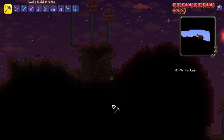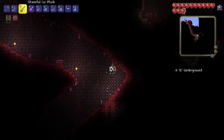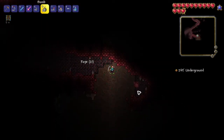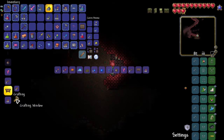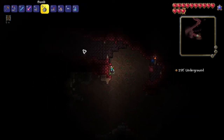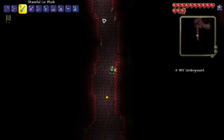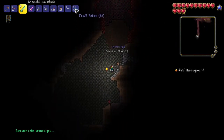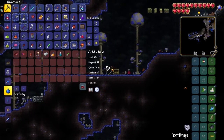When I got inside the crimson I realized the dungeon was literally right underneath it, which I've never seen before. I found a crimson heart and blew it open — and I got a gun from the very first one, just like I wanted. That means the arms dealer should appear soon. I blew up another one for good measure and got the crimson rod from it, then headed back home.